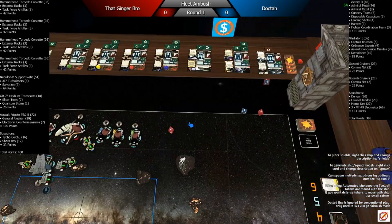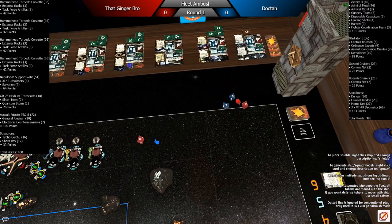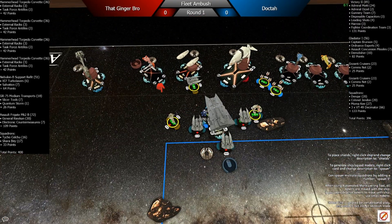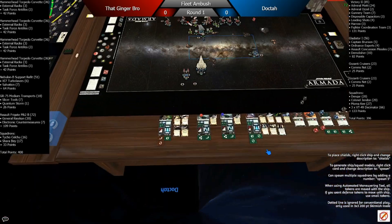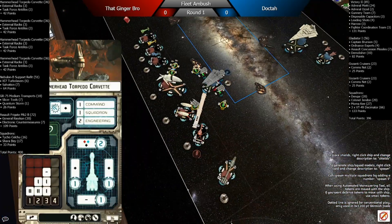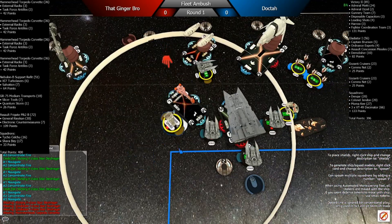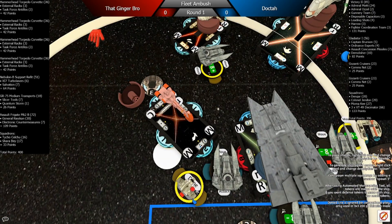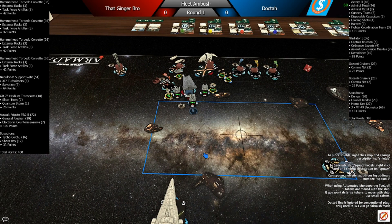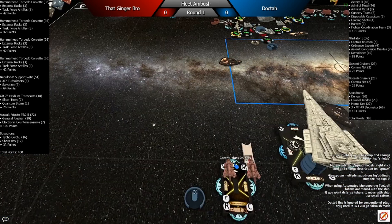A Hammerhead attacks my Demolisher, which I thought was strange because he actually obstructs himself with that move. I ended up taking three damage — I just redirected it. He goes in for a ram, which is a fair move. I ended up parking the Demolisher purely within the front arc of one ship at long range of the other, and with that move, it obstructed the single red out of Salvation.